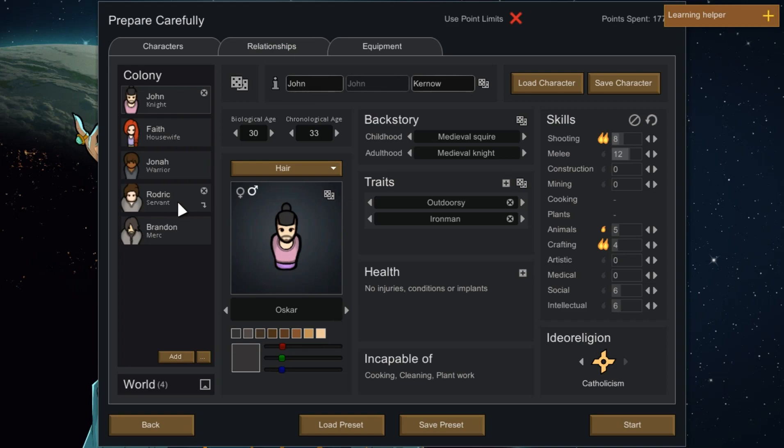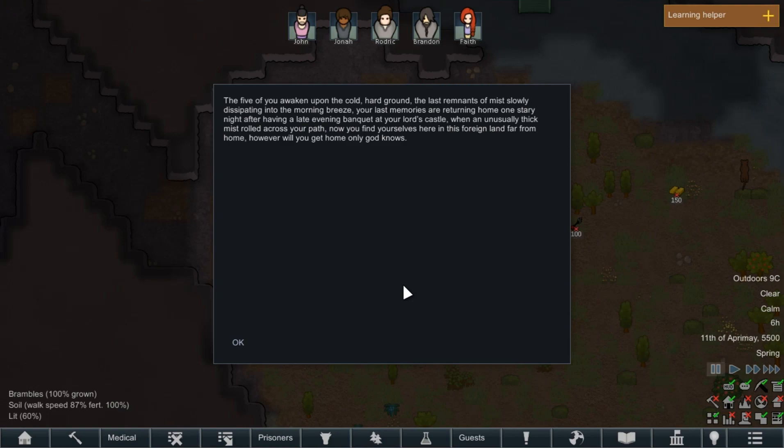We shall dive into RimWorld. And we have arrived. The five of you awaken upon the cold, hard ground, the last remnants of mist slowly dissipating into the morning breeze. Your last memories are returning home one starry night after having a late evening banquet at your Lord's castle, when an unusually thick mist rolled across your path. Now you find yourself here in this foreign land, far from home. When you get home, only God knows.